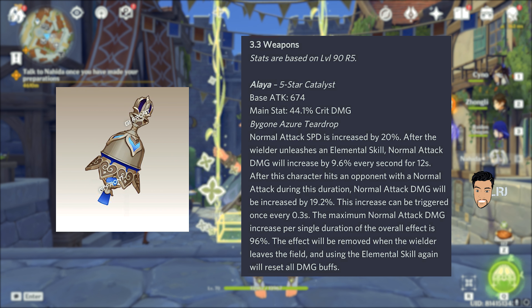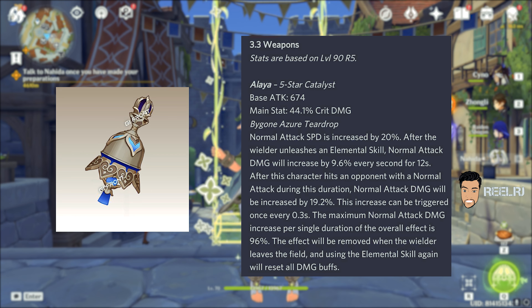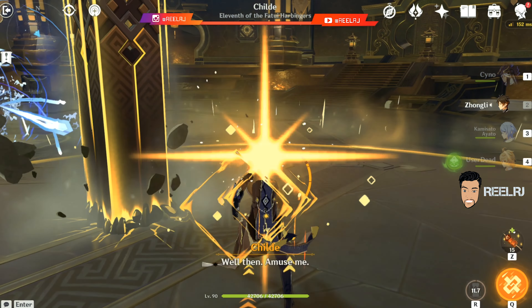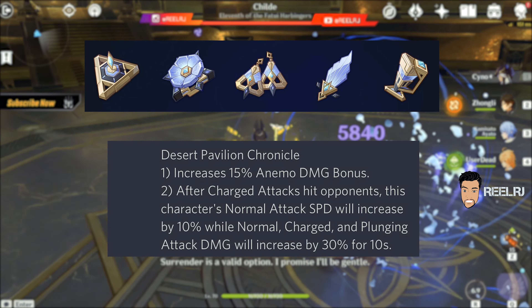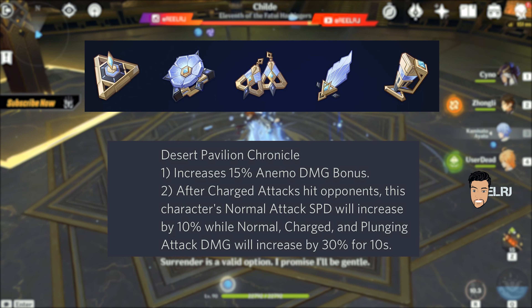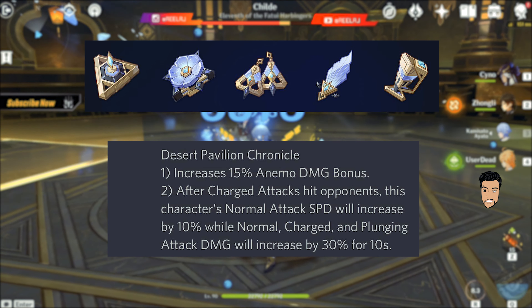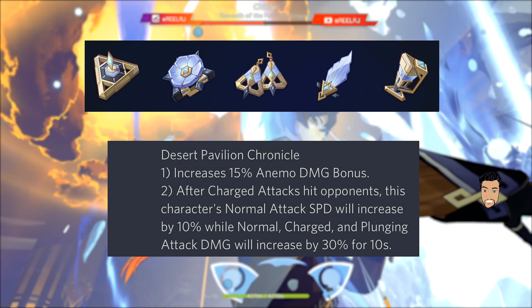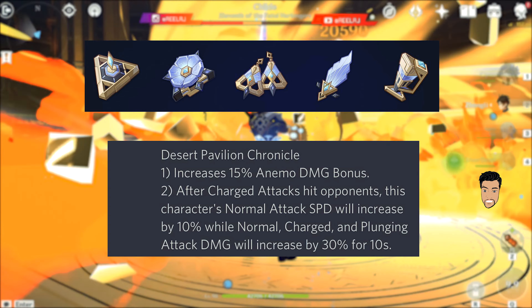One more thing guys - these abilities and weapons are still in beta, so these passive talents or passive abilities may change in the future. But for now, this increases normal attack speed by 20% and you can gain up to 96% damage bonus to your normal attacks.